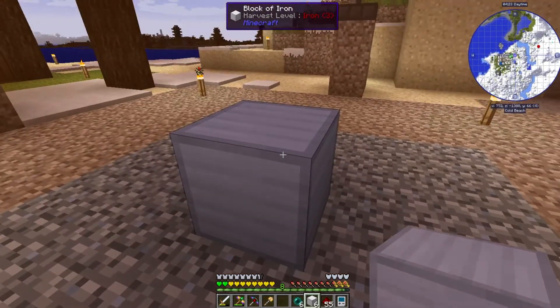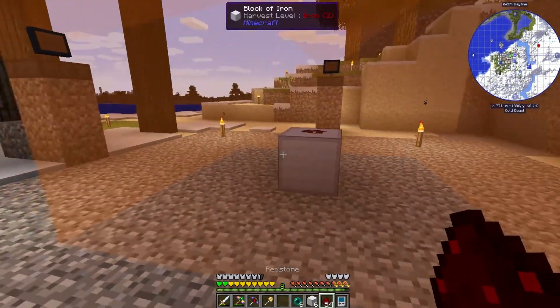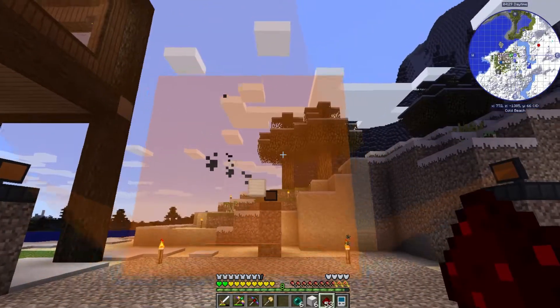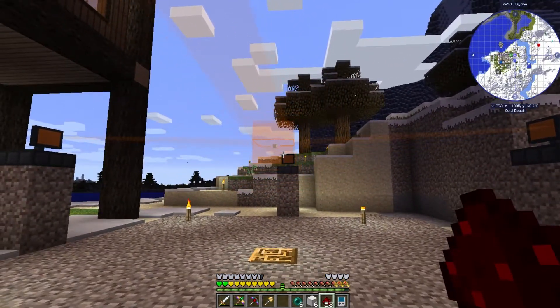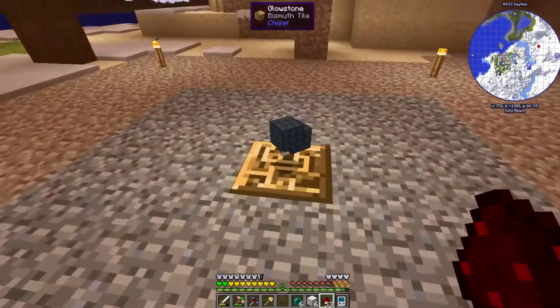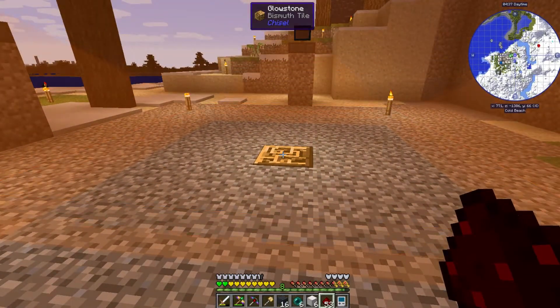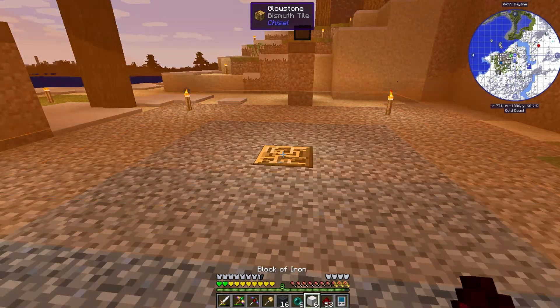Let me show you how that works: put it on the glowstone, toss the item in, step outside the field, chuck in the redstone, and you can see it shrinking. There go the blocks. I need to make seven batches of these, so I'll repeat this a few times.